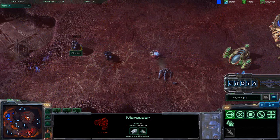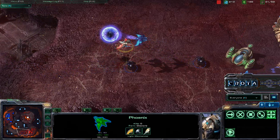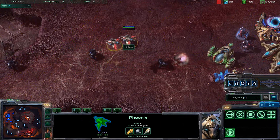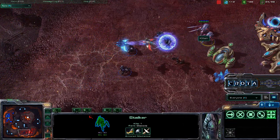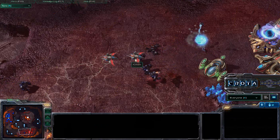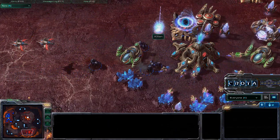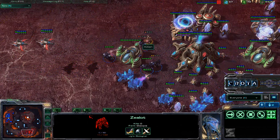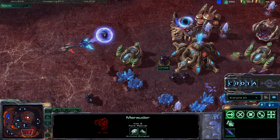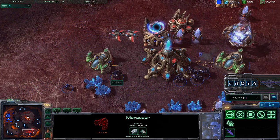Not micro-ing that well — pulling that Marauder away down to 12 hit points, then taking down the Sentry. In comes that Phoenix, and I realize he has Phoenixes. There's not much I can do to save that Marauder, but the Graviton Beam does not last long enough to kill a single Reaper. Stalkers get focused down by the Marauders — one Stalker taken down. The Phoenix picked up a Marauder that didn't have any damage on it, which I think was a mistake; he really should have targeted a damaged Marauder to get the kill.